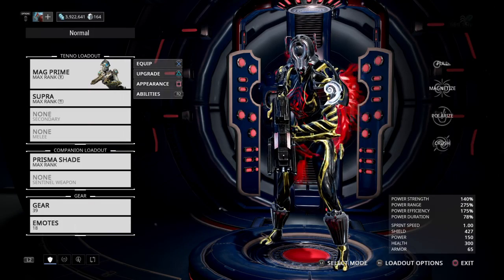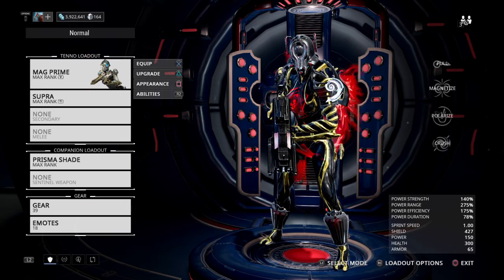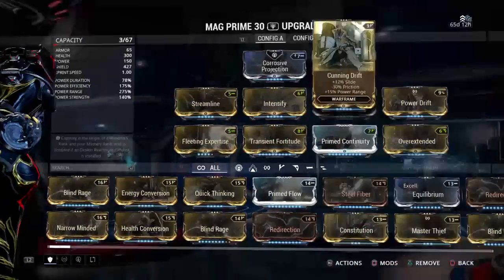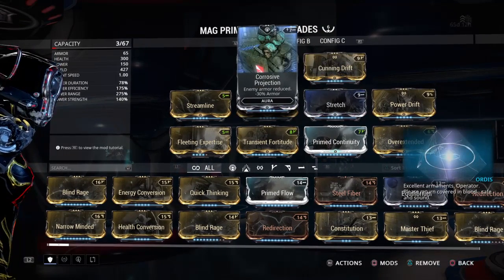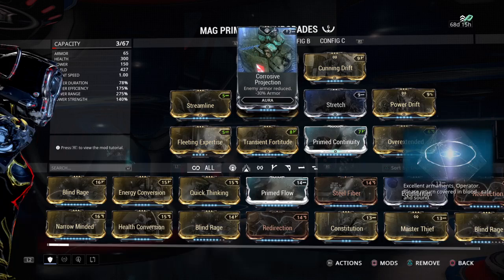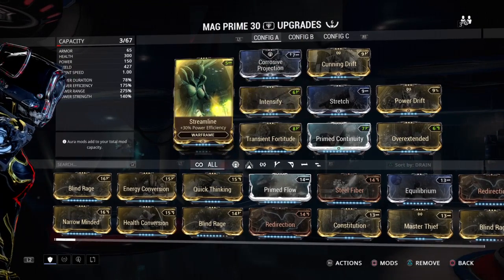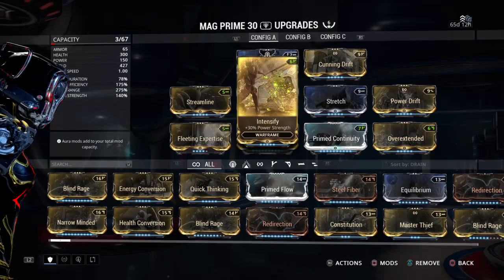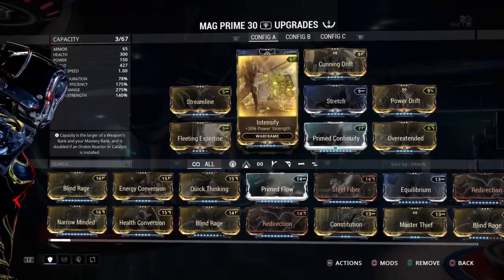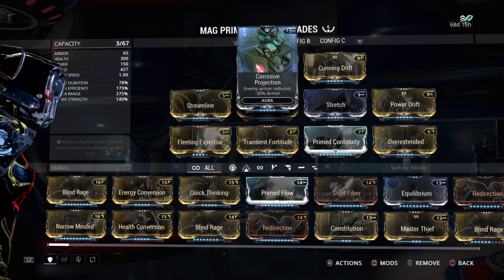Hey guys, Repairman here to repair your bills. Got another rework of Mag now that we have more aura with different polarities. We're going to remove the aura polarity. If you start off with it, without forming it, it only takes four forma because it starts off with two dashes and a check. Just go ahead and add an extra two checks, a triangle, and remove that aura polarity and you're set and ready to go.